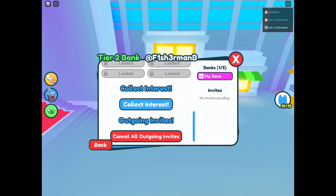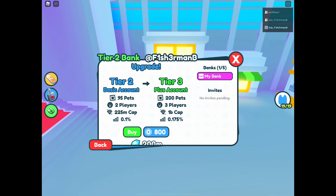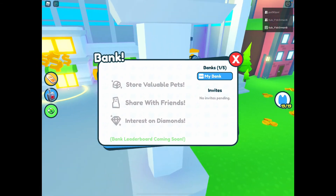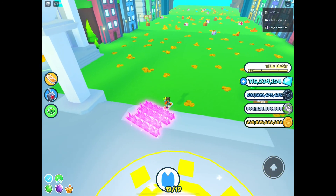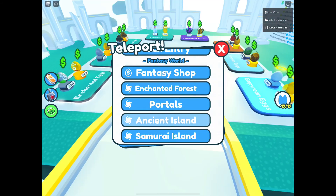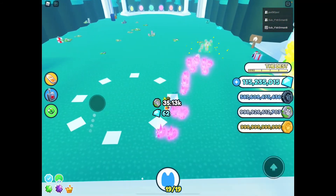Your tier one bank doesn't give you any interest on your gems which is a bit weird. I don't know how long it's going to take to build some interest - I'd like to know. At least we're getting 580. Let's go to the enchanter - not the fantasy shop, let's build that back up.